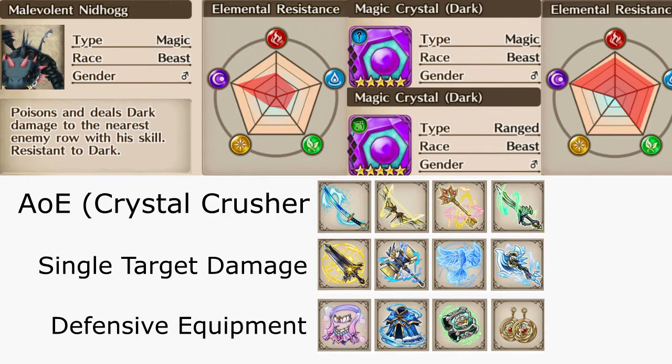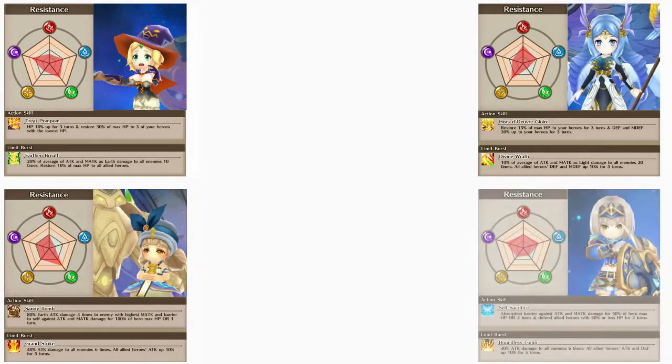Next up I'll be going over some example units you can use in the connect. First up we have our healers and tanks: Spooky Edun, Erd, Neji, and Luka. Baldor isn't on this list because of his low dark resist — it doesn't mean he can't complete the connect, it will just be more difficult. Spooky Edun grants an HP buff as well as a heal towards three of your heroes with the lowest HP — she's a spike healer. Erd is a heal over time healer who also grants a defense and magic defense buff for three turns to all heroes. Erd is preferred for this connect because her healing over time helps combat the damage over time from poison.